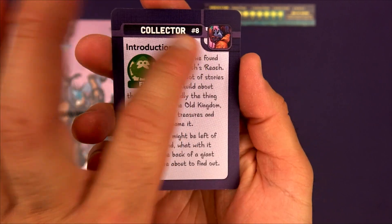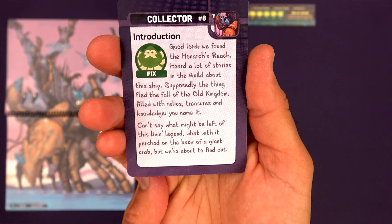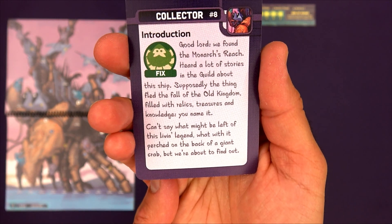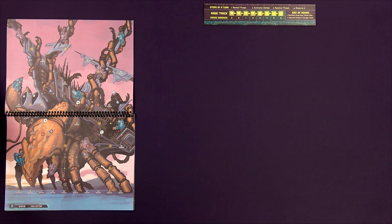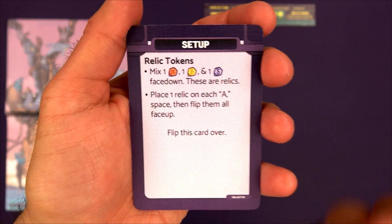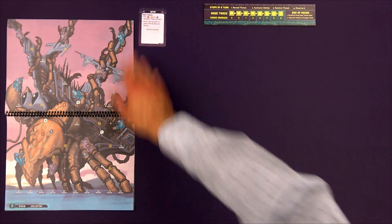The story card reads: 'Good lord, we found the Monarch's Reach. Heard a lot of stories in the guild about this ship — supposedly the only thing that fled the fall of the old kingdom, filled with relics, treasures, and knowledge. Can't say what might be left of this living legend. What was it? Perched on the back of a giant crab? But we're about to find out.' The back of the card has a story for the end of game, so I'll set that off-screen and pull it back out if we're successful. We then take the scenario card for this Leviathan and follow its additional setup instructions.